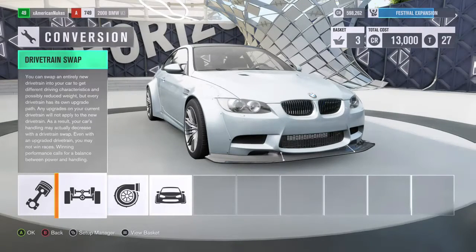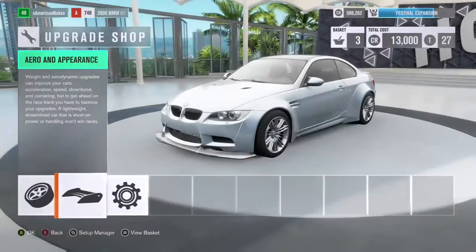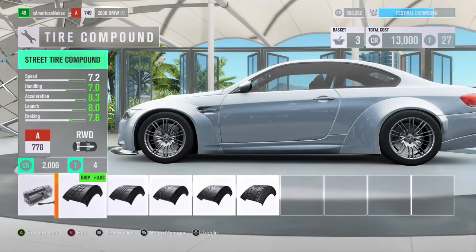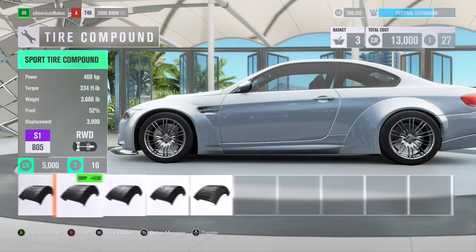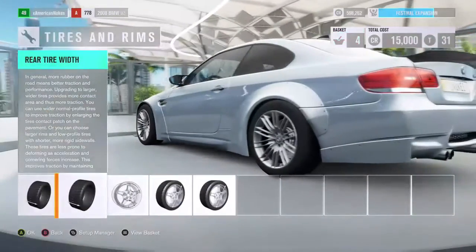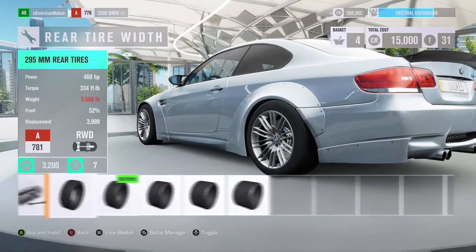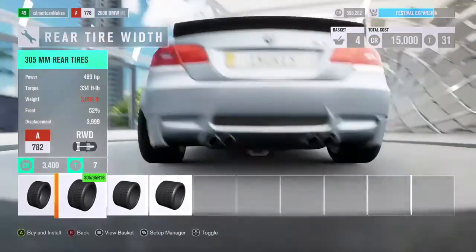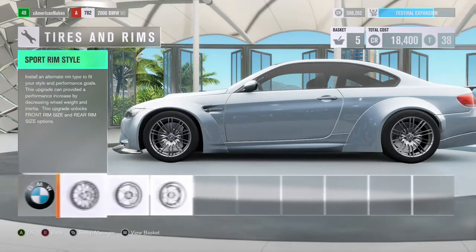I think we'll just keep the stock engine since I did throw on the twin turbos. We're already near the top of A class - we're at 468 or 469 horsepower. I meant to say S1 class, not A class. We could go to the top of S1 but I'm not sure we'll have enough upgrades to actually do that. So we'll go ahead and throw on the sport tires. I want to go for a little bit thicker tires on the back - going 305s on the back.